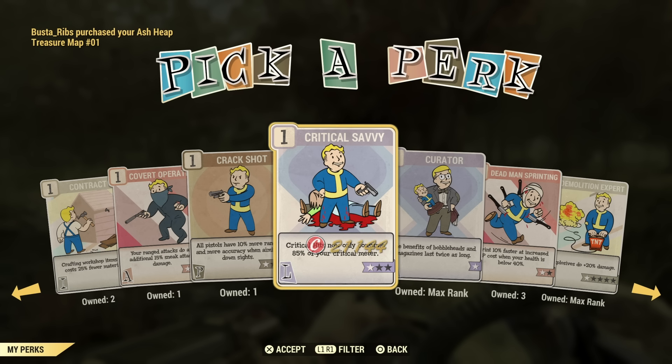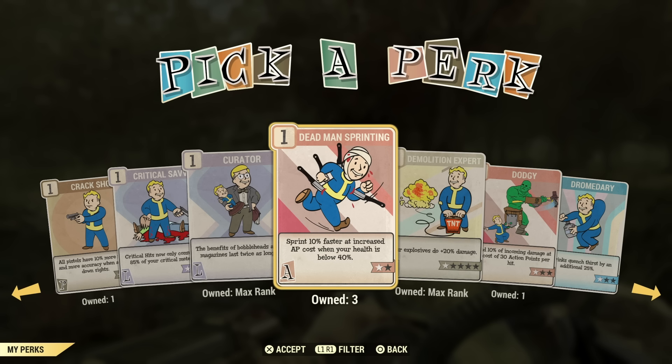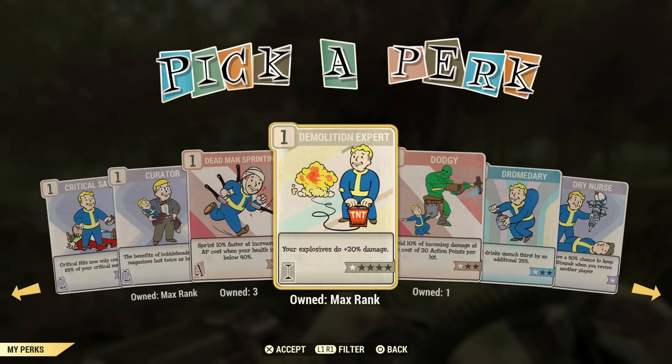Unless you're a pistol build with critical savvy, it's obviously a great card for critical builds — pretty much a must-have if you're going to do a critical build. Curator is another great perk card if you're going to be using bobble heads in general — it makes them last twice as long, two hours rather than one. Dead Man Sprinting is not the greatest perk; I have no use for it. Demolition Expert is a great perk card to have if you're going to be using explosives or explosive effects on your weapons — it does make them more powerful.